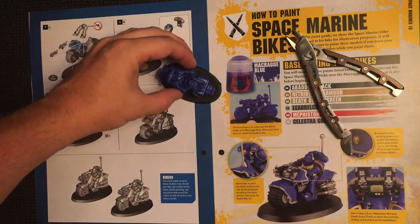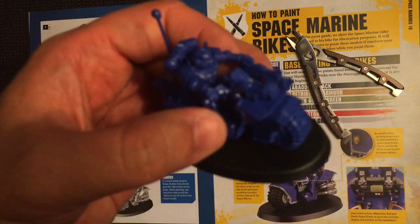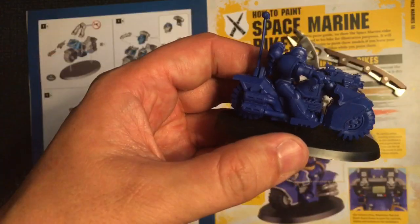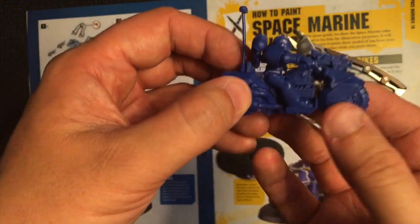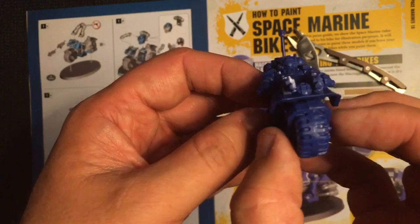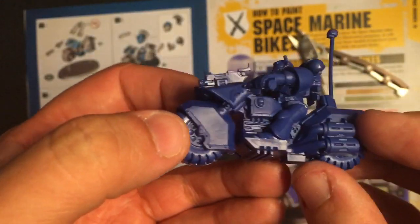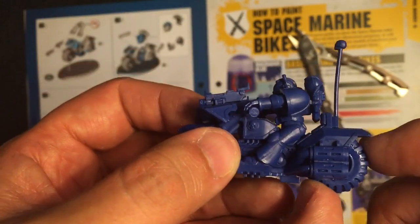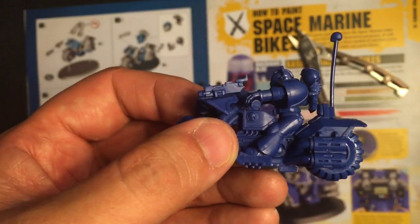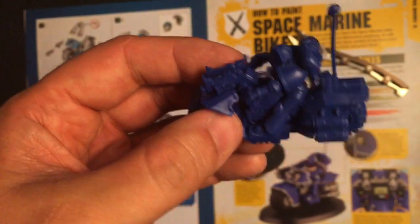It was very easy to put together, although I've noticed that I've bodged the chassis a bit and it's not even stuck to the base properly — but it is a very cool model. The wheels themselves I've glued, but you can leave them so they move freely if you don't want to glue them to the base. So yeah, I've made one of the two bikes.